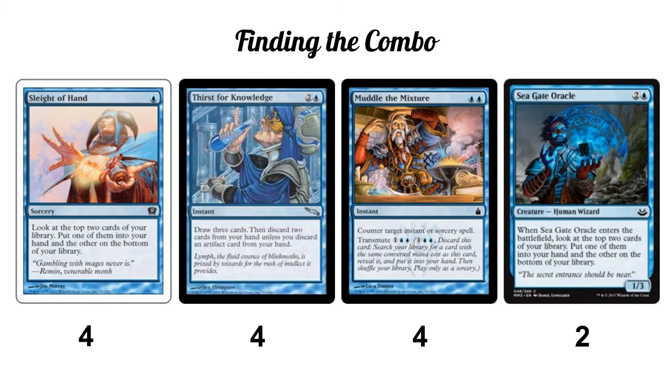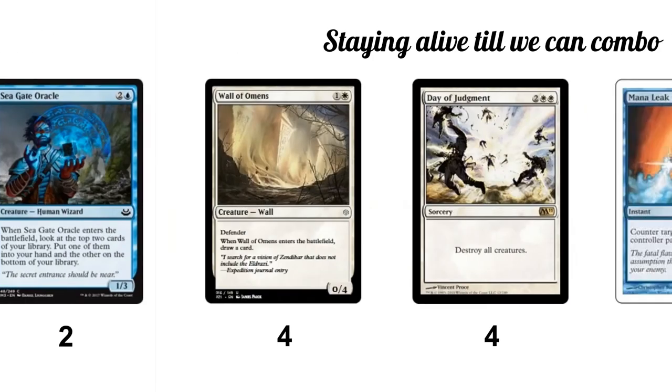Muddle the Mixture is basically a three-mana tutor for us. We can occasionally hold it up as a counter targeting instant or sorcery, but more often we'll transmute it at sorcery speed to search for any of our pieces. Conveniently, Sword of the Meek, Time Sieve, and Thopter Foundry are all two-mana cards, so you can transmute for any of the three combo pieces you need. It's basically the perfect tutor for us.